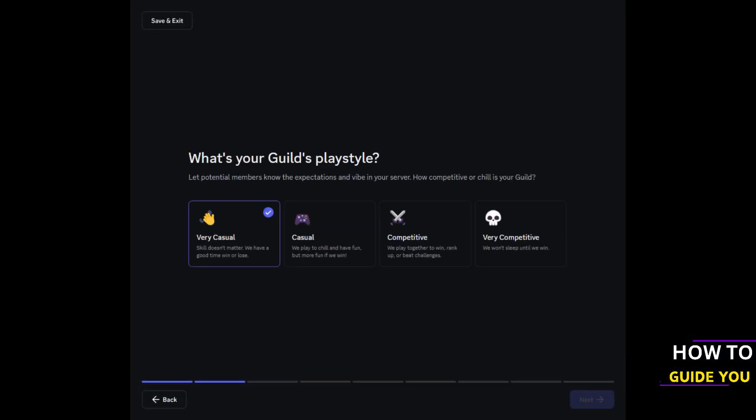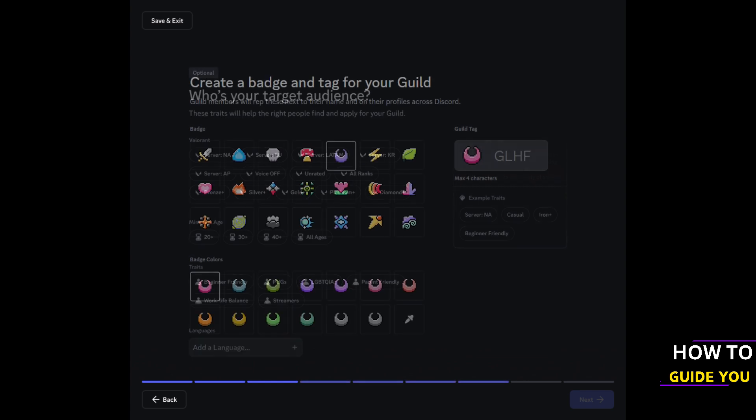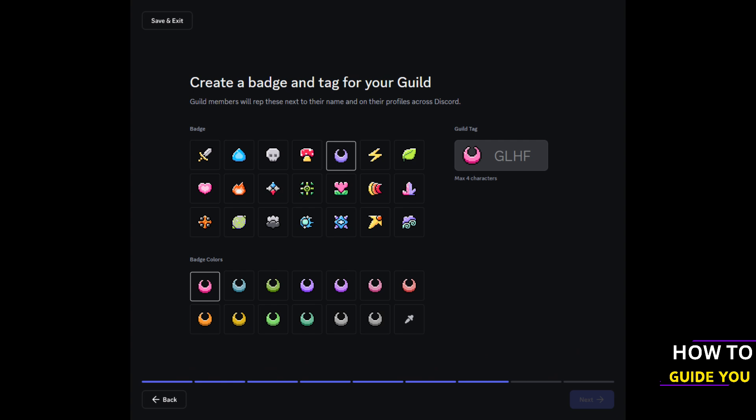When setting up your guild, you have a few options. You can set whether you are casual gamers, very casual, or hardcore gamers; who the target audience is for your guild; what your guild likes to talk about; giving out badges for certain members; and customizing your guild.